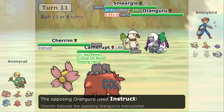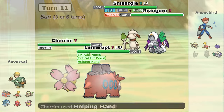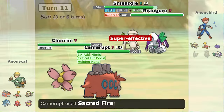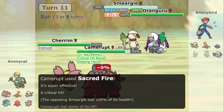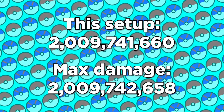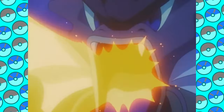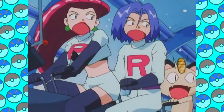After all that setup, Camerupt can finally hit the level one Smeargle with the power of a thousand suns. A plus four Sacred Fire boosted by all this other jazz does 2 billion, 9 million, 741 thousand, 660 damage. That's less than a thousand points away from the absolute maximum.